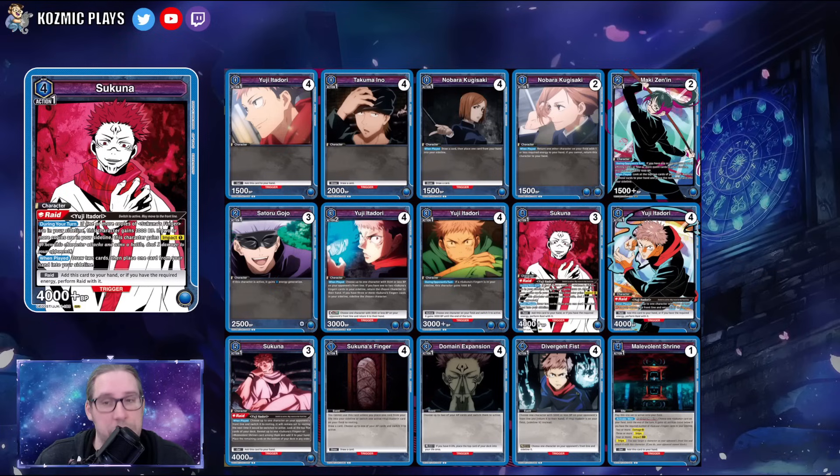The first deck we'll cover is the Sukuna deck. This is a very aggressive aligned strategy with a payoff on the top end where you're discarding Sukuna's fingers for additional effects — either the four-cost Sukuna or the more controlling six-cost Sukuna, which can reset your opponent's entire turn. However, it costs six energy and two action points, so most people went for the aggressive 'Lord of the Ground' style instead.